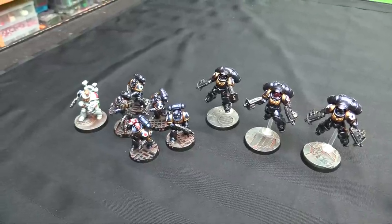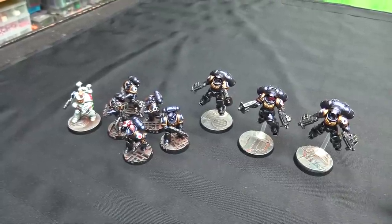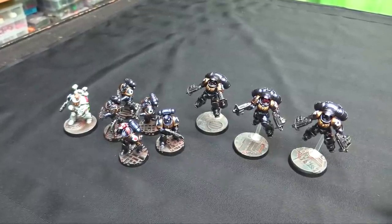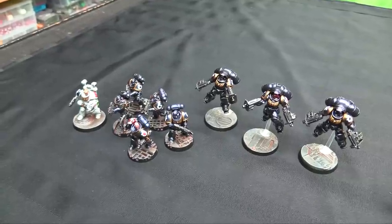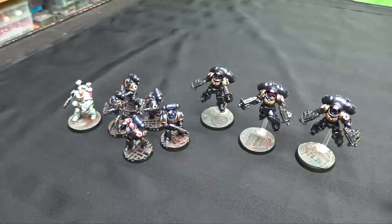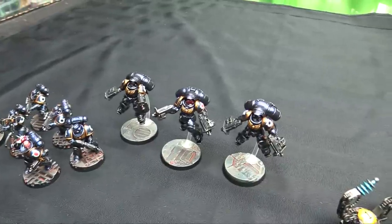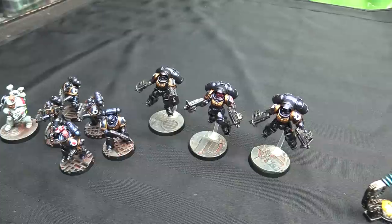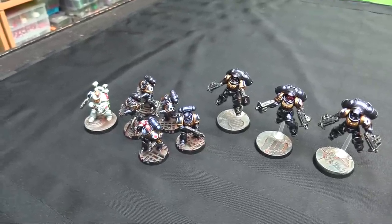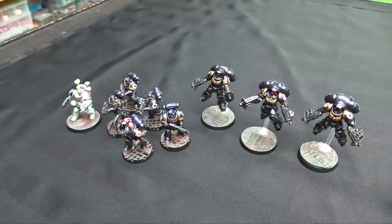That really does put me very close to — actually, that actually is half a company. I just need to round out the heavy support. I need 60 tactical-style guys, 20 assault-style guys, and 20 devastator-style guys including vehicle crews to round it out. When I have 30 Intercessors I'll have half a company, basically, when I add in my fast attack stuff like the Outriders and Inceptors. Technically I have more than that because the 10 Assault Intercessors are also fast attack. So I'm rapidly approaching almost a company of Ultramarines in Primaris painted. It sneaks up on you how fast you can paint a whole company.